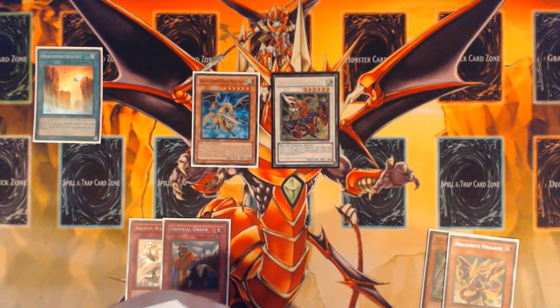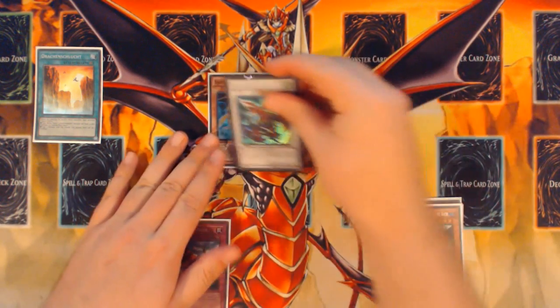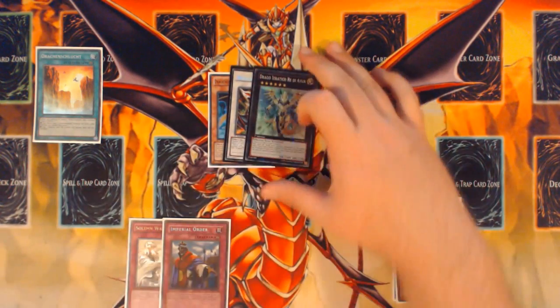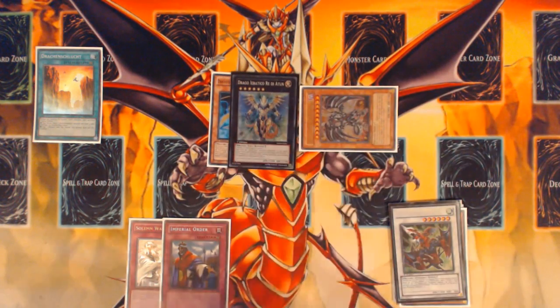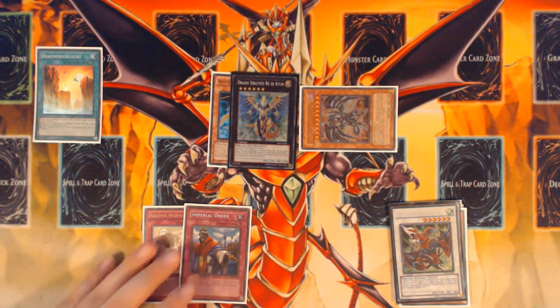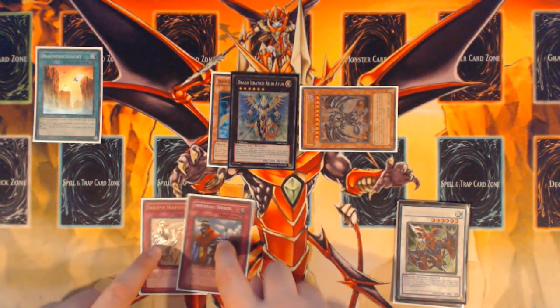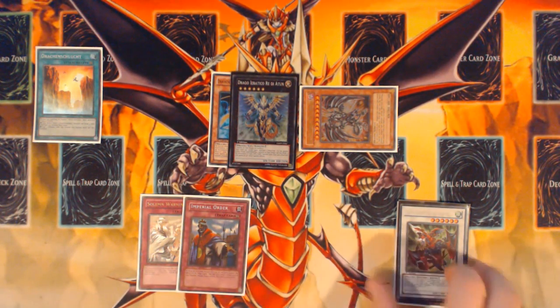So it's either going to be Mistleton plus Gayderg, or Vajrayana plus Gayderg, depending on if you had Instant Fusion, Garuda, or Mistleton. From here, you're going to use Gayderg's effect — you're going to add Zephyrus from your deck to your hand and then discard it to the graveyard to be used later. Then you're going to overlay your two dragons into Hieratic Dragon King of Atum, and detach the Gayderg from it to special summon your Red Eyes Darkness Metal from your deck. Keep in mind this entire deck is incredibly fluid with how it can structure its plays.